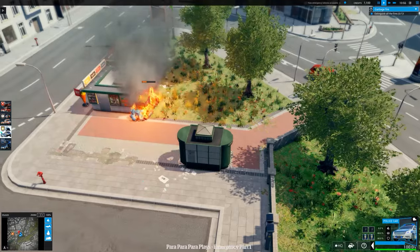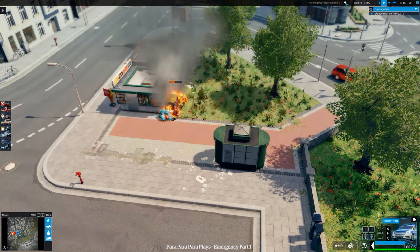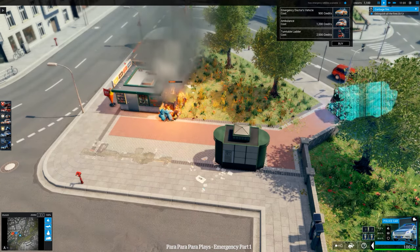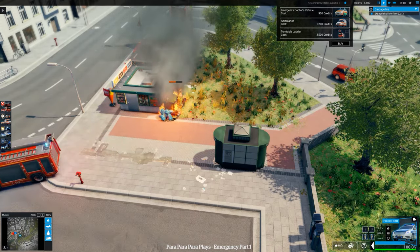Slowly slowly, catch your monkey. As you can see there is a bar on there — when that gets to its limit the buildings will catch fire, and then we get less points. Points make prizes. But as you can see up here we can actually buy some vehicles. Turntable ladder costs two and a half grand. Don't know what that is but I'm probably going to get it anyway.